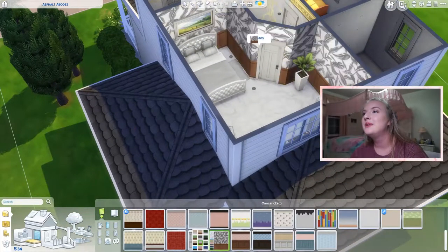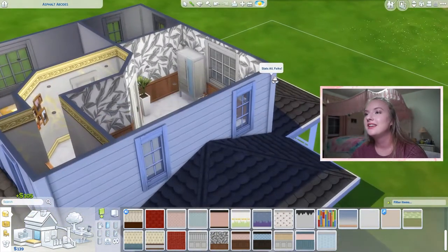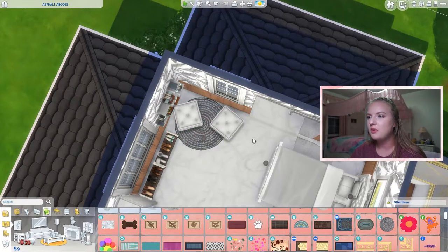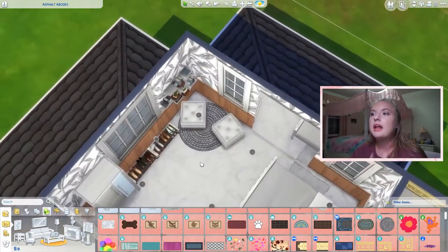New plan: we sell one of these, move the poofs over, get two big mirrors, and get a bookcase on the wall — which leaves us with 34 simoleons. We could do the banana leaf walls, giving us 105 more simoleons, and put some little plants here. One of our cheapest rugs fits right there. It's a little strange but I like it.